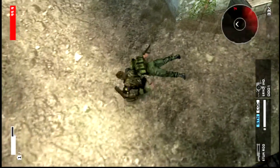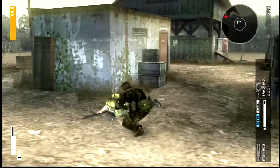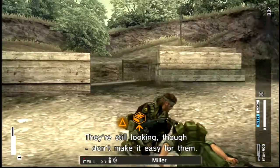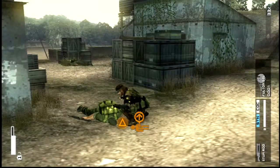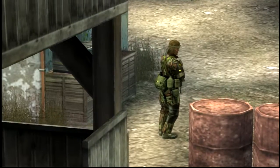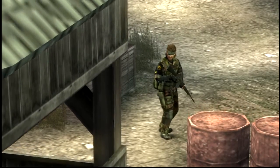Luckily it's just him and I paused up on the last enemy. But now I've got the alert phase. Luckily no one called it in, so no one's actually coming this way. I'll Fulton him out because he's in a pretty obvious place. I feel like there's going to be a boss or something weird is going to happen.